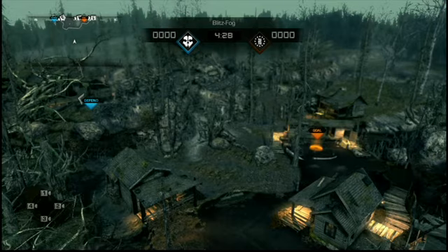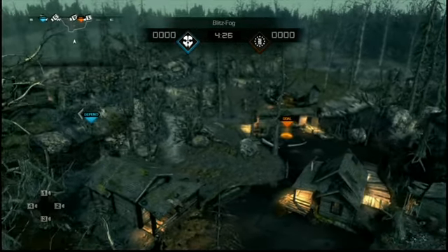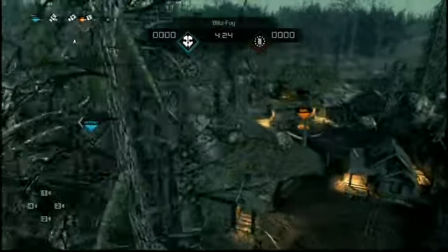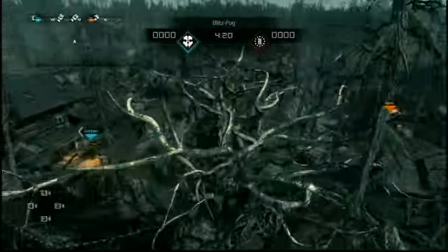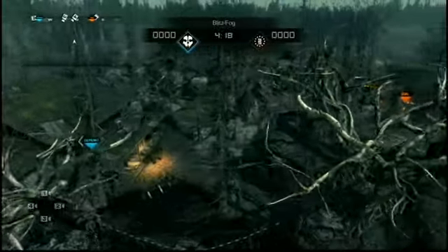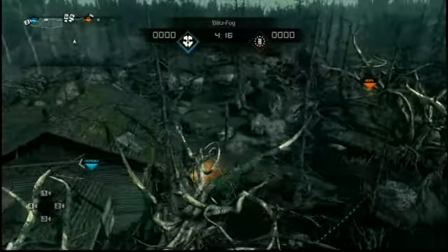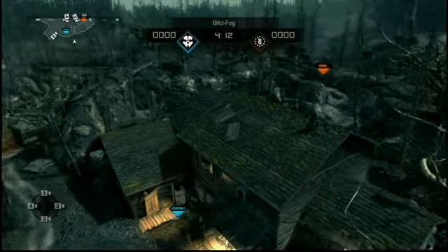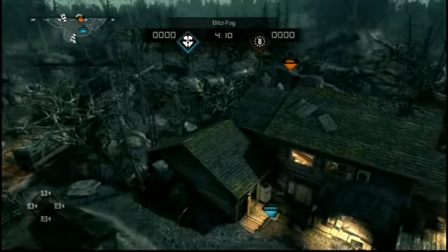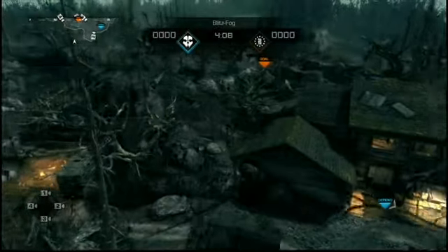What is up everybody, it's your boy Fink here. We are on the second map of the new Call of Duty Onslaught pack, and we're taking a look at Fog. Fog has a very beautiful but dark ambience to it — it makes you feel like you've been dropped into a survival horror series.